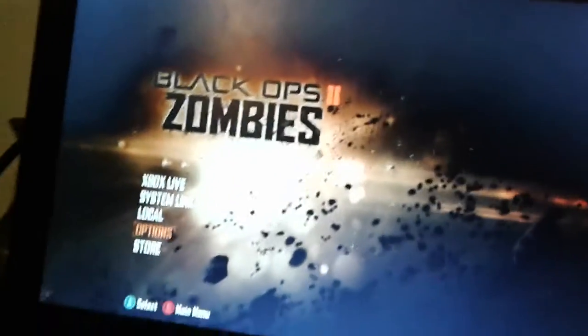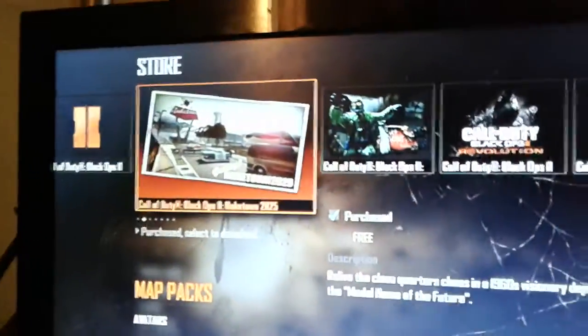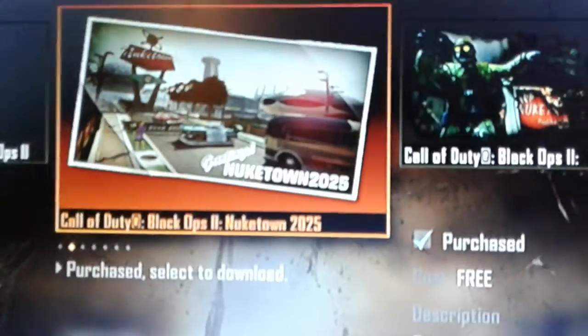I also wanted to show this one thing for my friend out there. Look, on Zombies right there, go to the main menu, click Store, and let the map packs load. You can see Nuketown right there — 1960 Microsoft Points. I already got it, it's free. But I have no idea how to activate it. If you know how to activate that map, it's free.